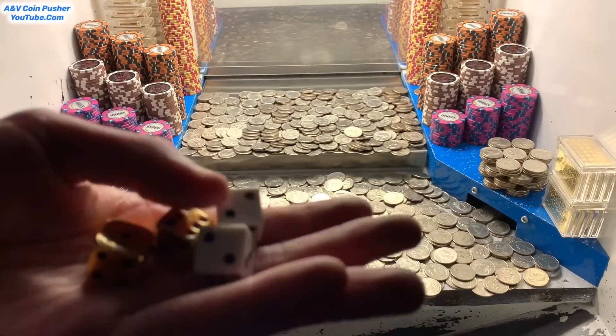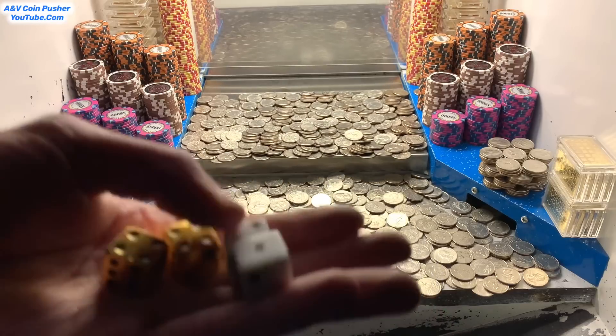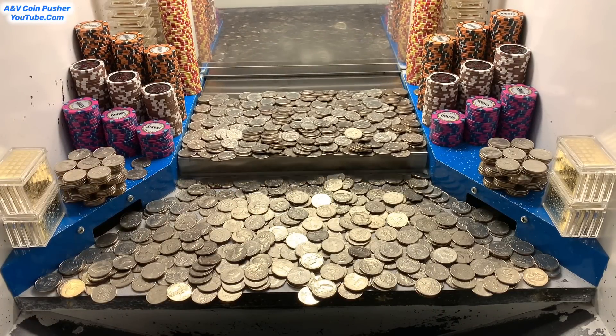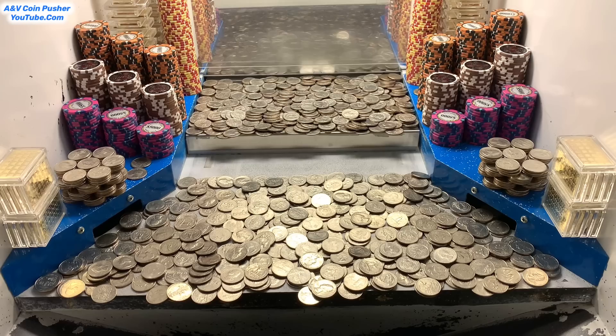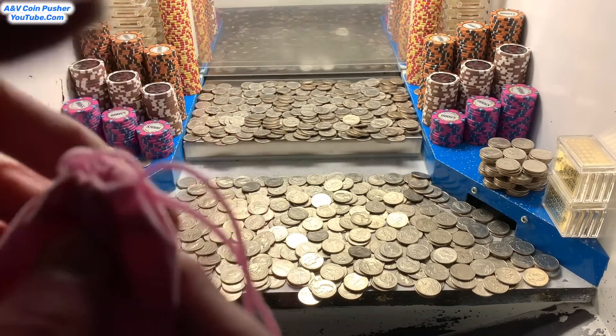We got two of the gold dice and two of the white dice. The white dice I get to roll at the end of the game — whatever they land on, my winnings will multiply by those numbers. The gold dice I also get to roll at the end — whatever they land on, the gold will multiply by those numbers.